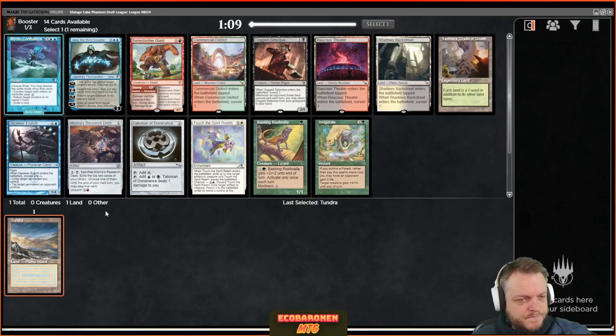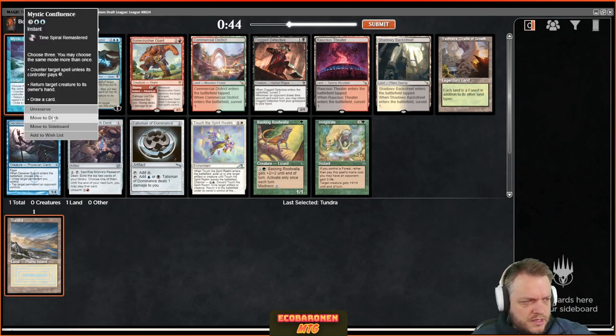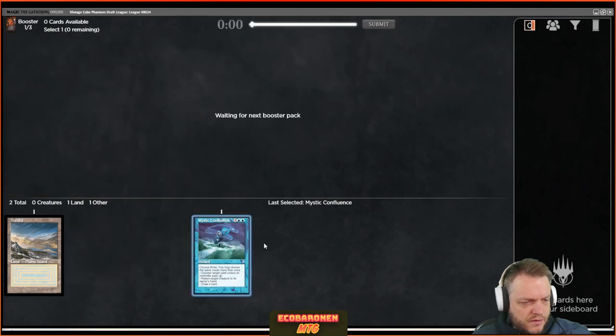That took me to a pack where the best card is blue, which is not half bad. I like Mystic Confluence more than Jace the Mind Sculptor despite being one mana more expensive. These days magic is a lot about playing to the board, so Jace is harder to run away with the game. Let's take Mystic Confluence.